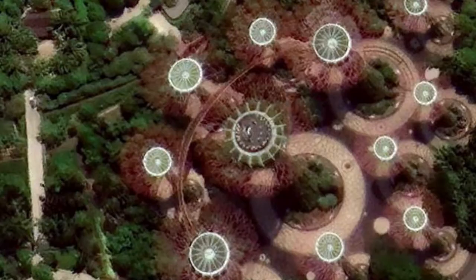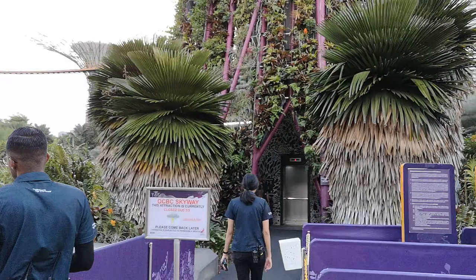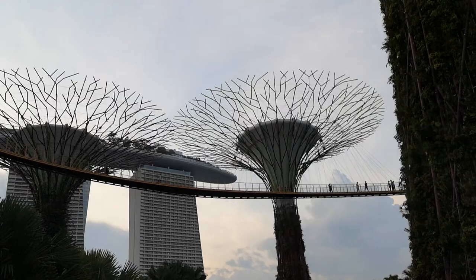Next, we're going to head to the OCBC Skyway, which is in the main part of Gardens by the Bay — this is what you would normally see when you search about Gardens by the Bay on the internet. There's one lift on either side: one for going up and another for going down. It is a one-way system. I didn't film this lift, but you can see a video on the top right-hand corner.